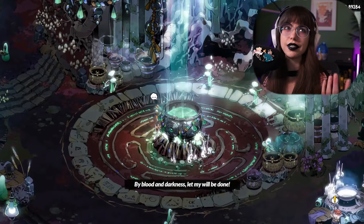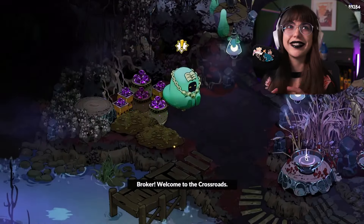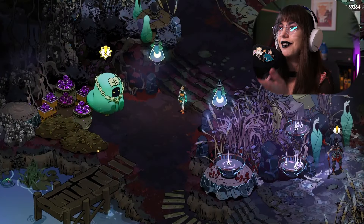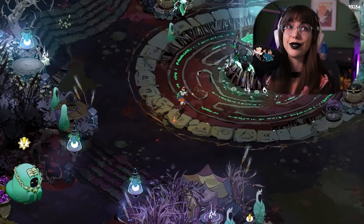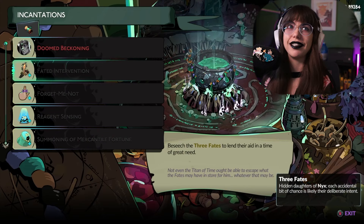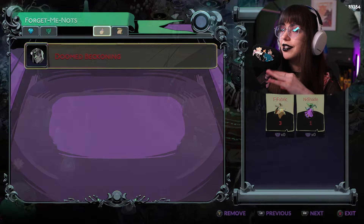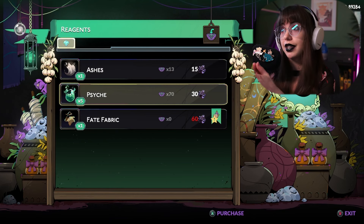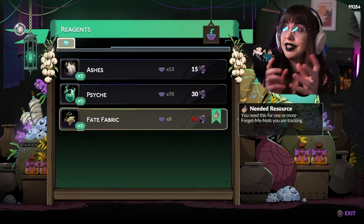Each incantation requires a different amount of resources to use, so it's important that you're paying attention when you're trying to get these things. The Forget Me Not will be amazing — so, so helpful. Our beautiful wretched broker, who's lost his home in the underworld, is now up here in the crossroads with us, but he'll be used for trading goods just like he was in the previous game. You can see how the Forget Me Not works right here: it has your quest in the log and shows you what you need to gather. When you're in menus like this, you'll have the 'needed resource' tag.